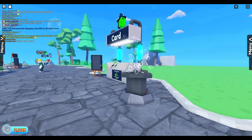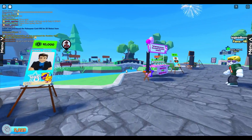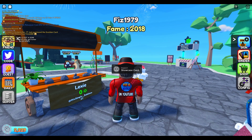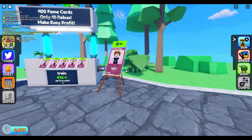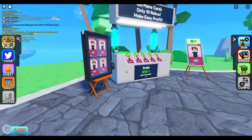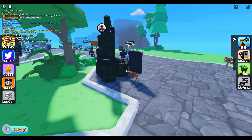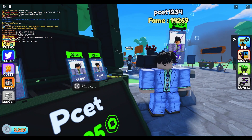Every time someone buys your card, your fame goes up by the price that your card was bought for. So if a regular person sells their first card for 10 Robux, their fame will be 10. If someone like Hazem sells his first card for 10,000 Robux, his fame would be 10,000. As you increase your fame, your card will become more valuable and can be sold for higher prices. The really cool thing about this game is that any time your card gets sold — whether you sell it or someone who bought your card resells it — your fame goes up. So just having your cards out there can earn you fame and increase the value of all your cards.